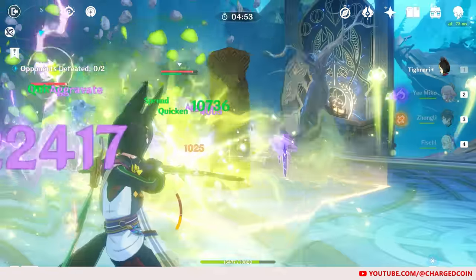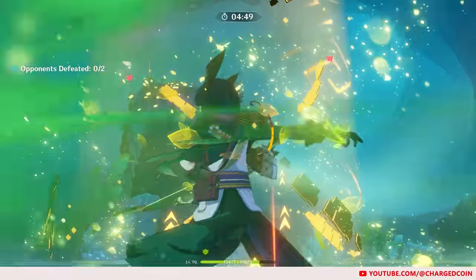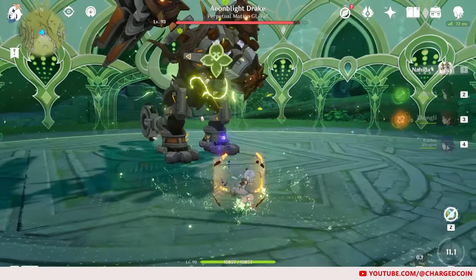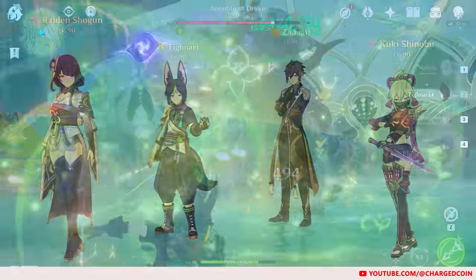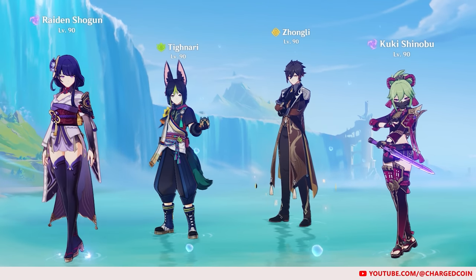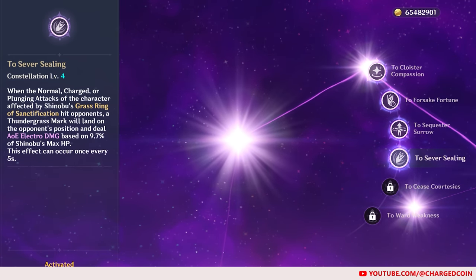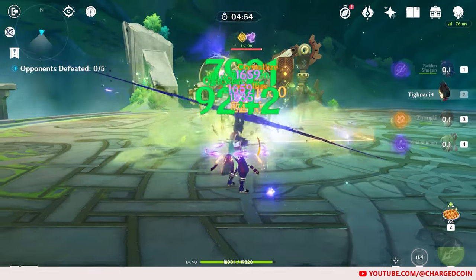Moreover, his damage also isn't too amazing without Nahida, although he can definitely still work. That said, I do think that Tighnari is worth building, especially if you have Nahida to work as the driver. If you don't but have Raiden or Kuki at C4, which allows for coordinated AoE attacks being launched with charge attacks, he can still work as a reasonable Dendro damage dealer.